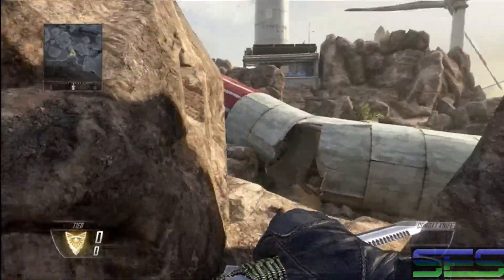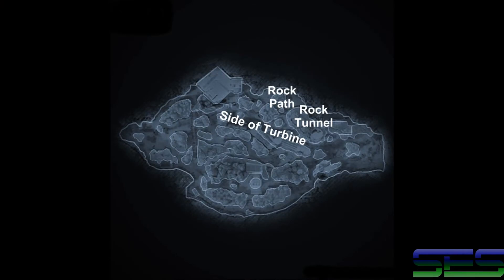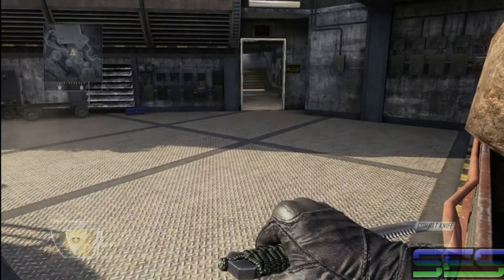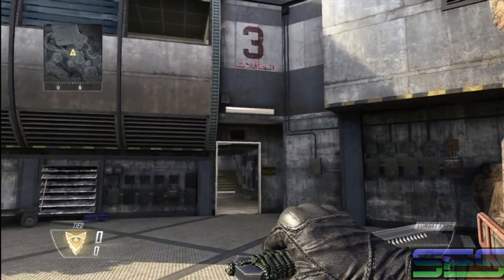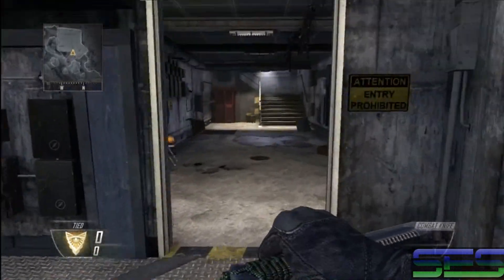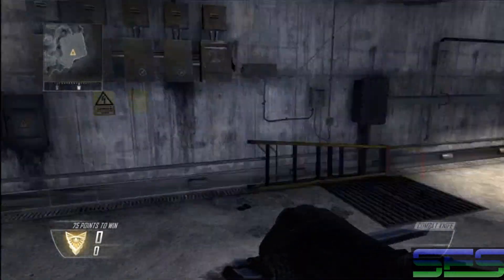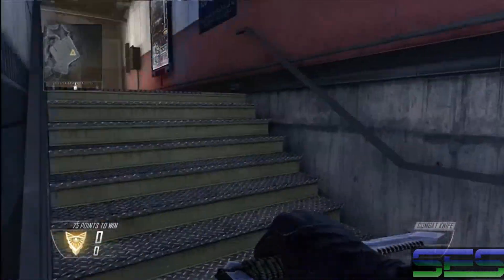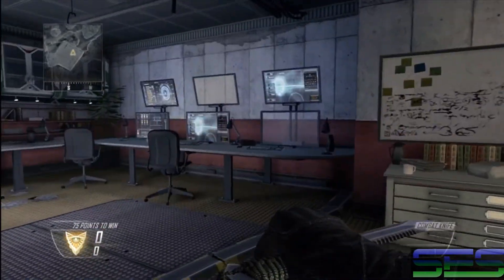Over here you do have your side of turbine, which covers throughout the entire turbine down there. This is your building 3 as you can see it on the sign there. This platform here is your building 3 platform, and this is your building 3 tunnel or maintenance tunnel. Each room in building 3 does have a specific callout which you use if you're trying to call out campers or hold a hardpoint that spawns in here.